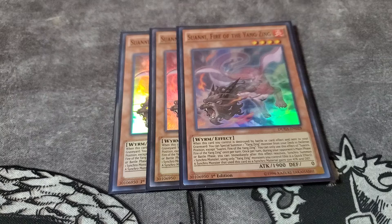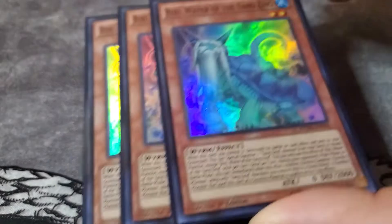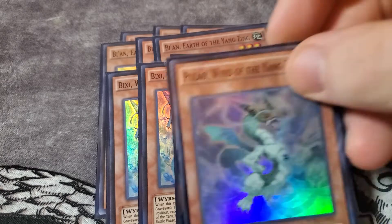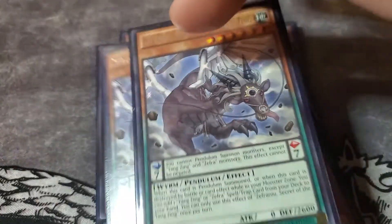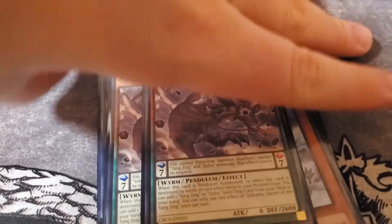I max out as much as I can on my Yang Zing monsters because you always want to be floating. So I run three Sewanee, three Bixi, one Hulao, and then two Zephyr Nui — I have one in the side deck right now. I'm tempted to cut Zephyr Nui because there are multiple times where I just really don't ever use him. That's it for the Yang Zing monsters.